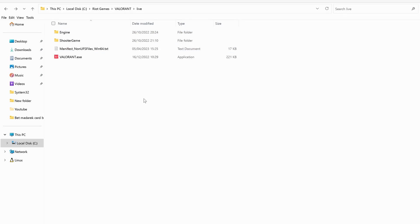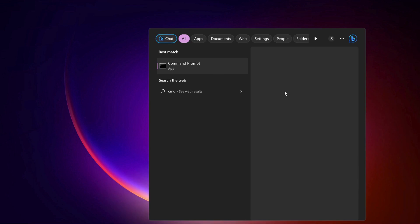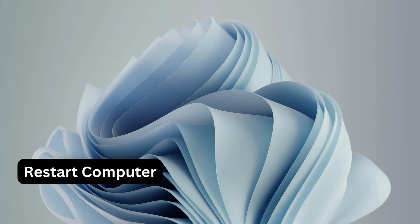If that solution failed, open Command Prompt — go to the search bar, type cmd, and make sure to run it as administrator. Type the two commands listed in the video description into the command prompt. Once you're done, restart your computer. You must restart before moving on to the next step, otherwise it won't work.